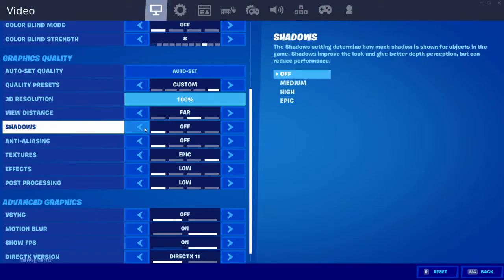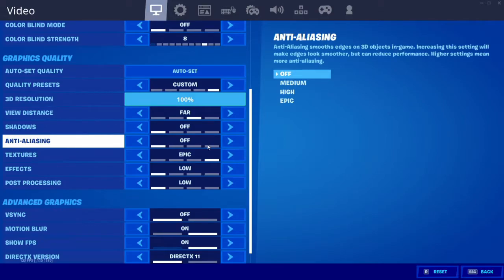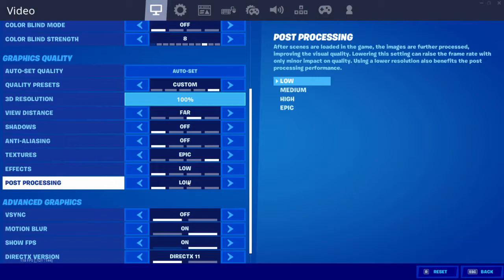My shadows are off, my anti-aliasing is off, and my textures are epic. There was a recent Reddit post I saw — it was about how if you put your textures on the highest setting you can, you'll get more FPS by about five or ten. I don't know why this happens; you can read more about it if you can find the post. My effects are low and my post processing is low.